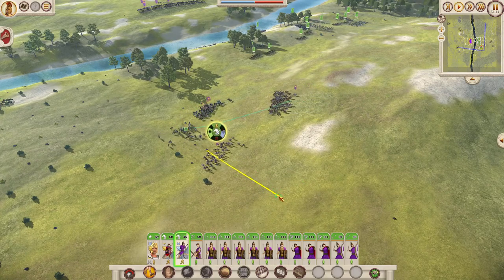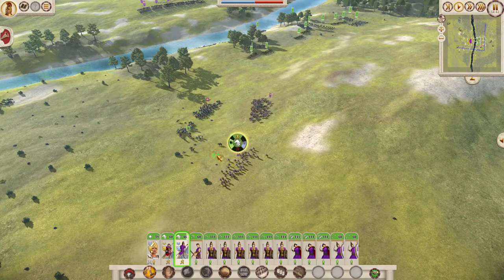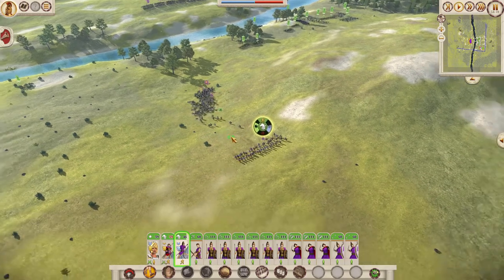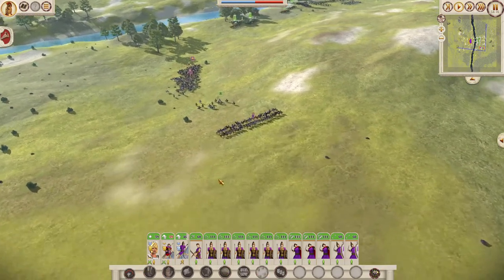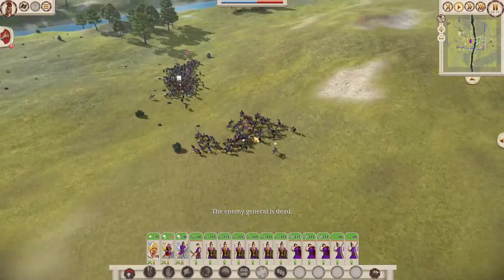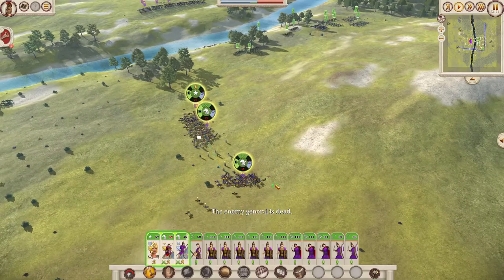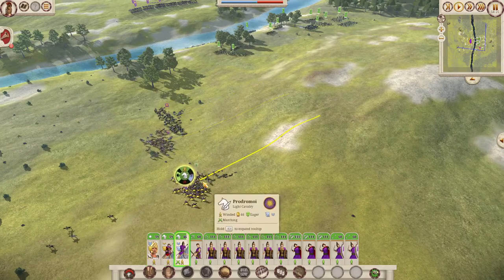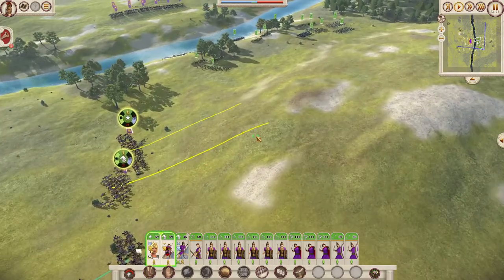Once they get engaged and stopped, we're going to charge back in with our light cavalry and fully encircle them. Memnon is dead, meaning that the enemy forces will start to rout much faster. We'll leave our light cavalry chasing them for a little while, and then we're going to take out those peltists, because they can be very dangerous.